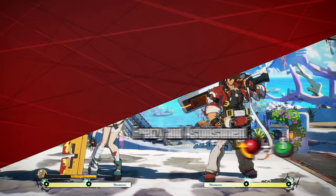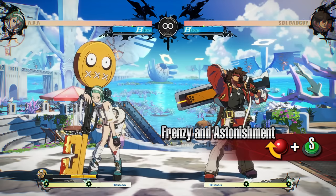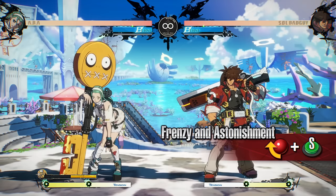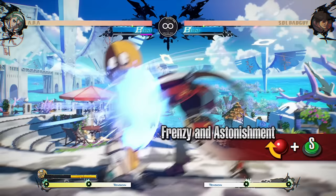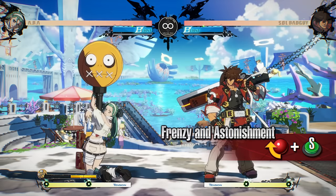Frenzy and Astonishment is a move that can withstand attacks from the opponent. Enduring an attack with this move greatly increases the Jealousy Gauge. ABBA takes no chip damage when enduring an attack and becomes invincible afterwards until the end of the motion. Find the right timing to endure an attack and take your turn. Cannot be used while in Jealous Rage. Be careful as throw attacks cannot be endured and damage will be taken as normal.